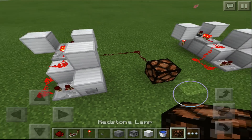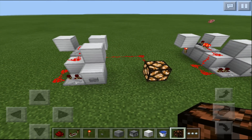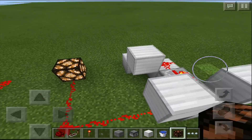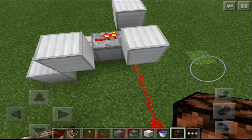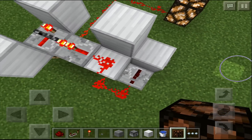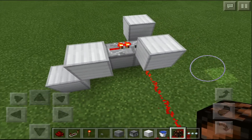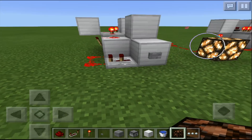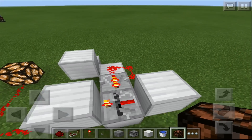You can press the button and it's going to turn off and on. You can connect it to a lamp as I did — there you go. That's the flip-flop, really simple and really small compared to the ones we had to make with previous updates. This one is three by four by three, pretty compact compared to the giant builds we had to make with villagers and minecarts before.